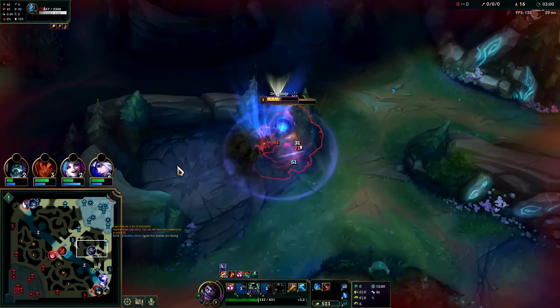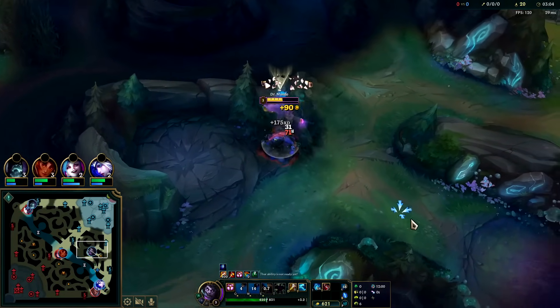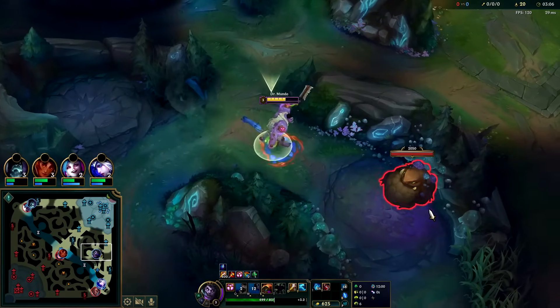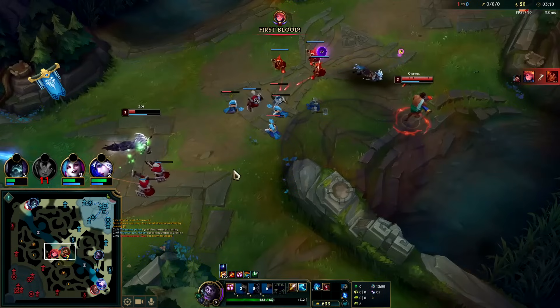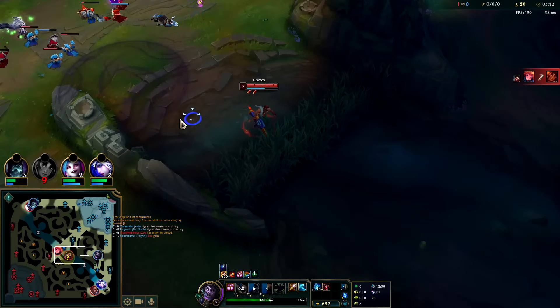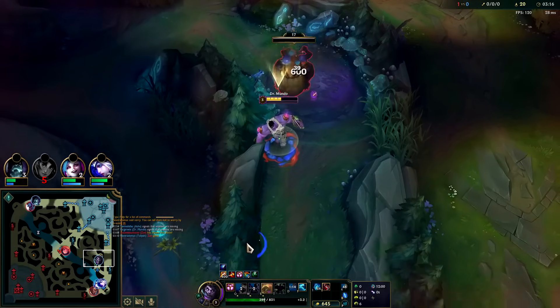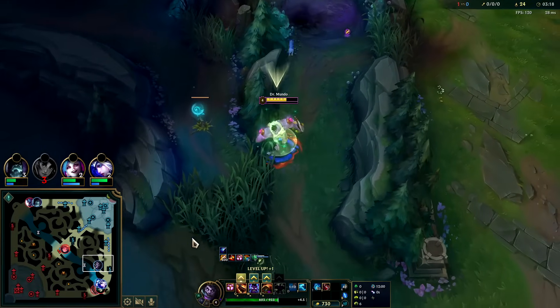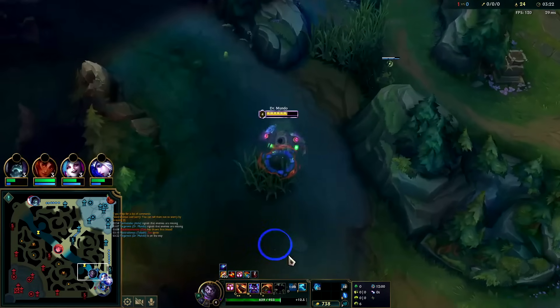If he comes back and tries to kill me and takes my blue, that would be pretty good value for him. I would have thrown cleaver at Grump — I don't know where Graves is. Auto E reset — down goes Talia. She wasn't really paying attention on that one, but I did ping kind of late. We'll smite it — we just did a 3:17 leashless full clear. Not bad for a relatively off-meta jungler.